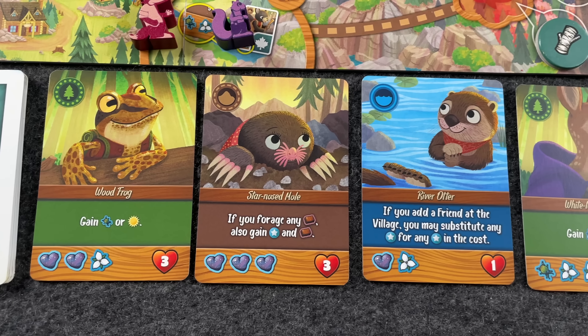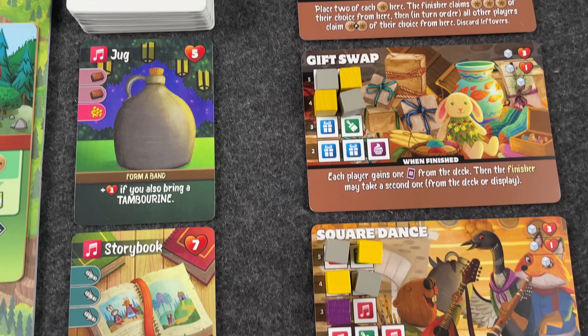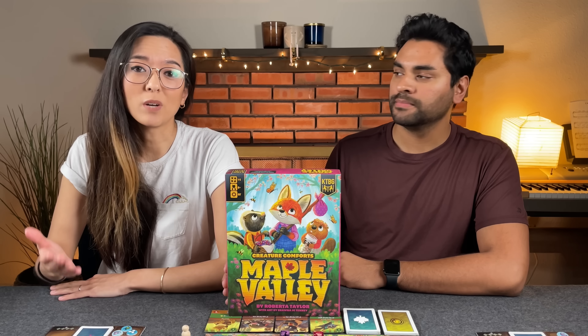In this game we're going to be taking on the roles of small critters going out into the wild to gather different things because there's a big party happening in about five hours. We're going to be making party favors for the annual Spring Festival. The game plays one to five players in about 45 to 75 minutes, and today we're going to be showing you how to play it.